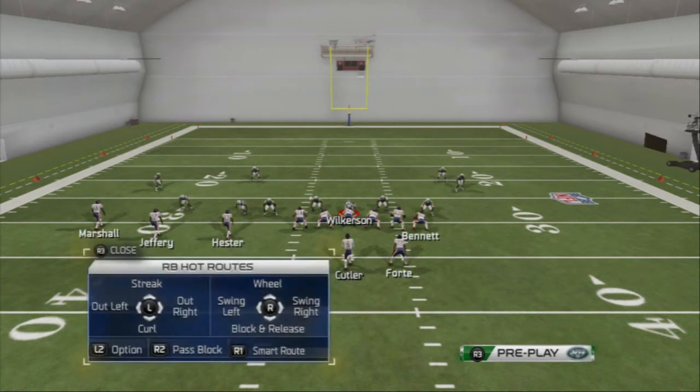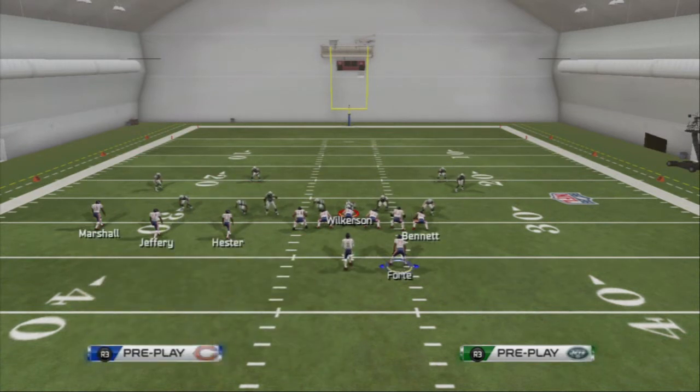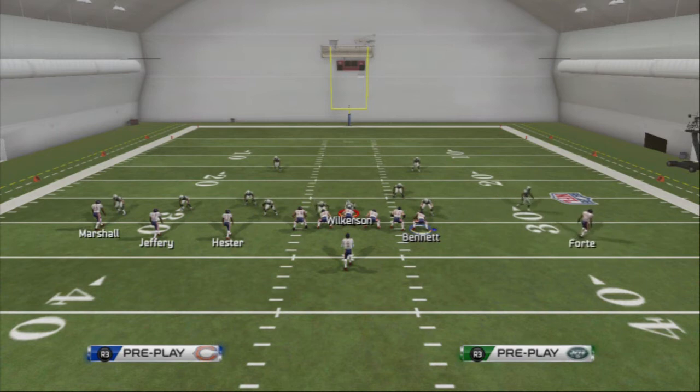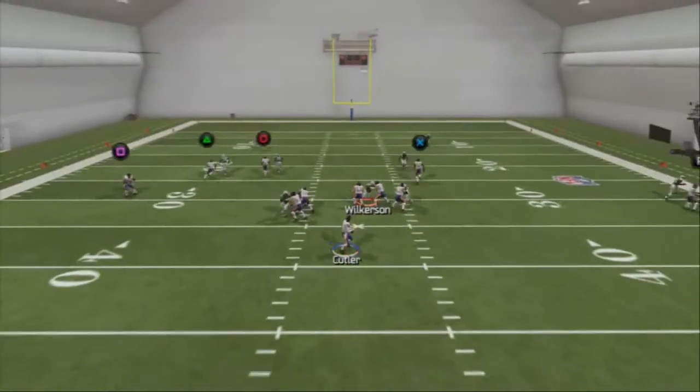But say they do something weird — let's show the rest of the progressions. In two man under, they may be covering the comeback route. Our third read on this play is the corner route to the tight end. Not there, not there — now we look to the right side to see the tight end wide open.